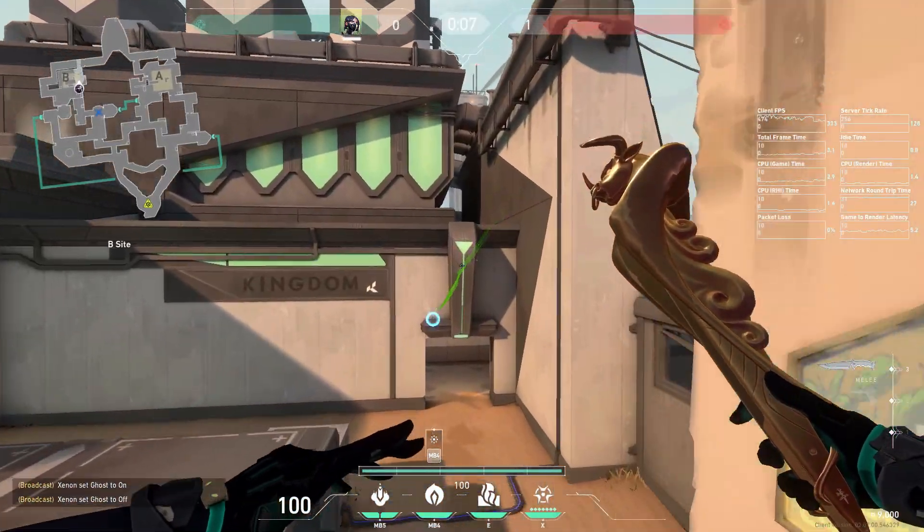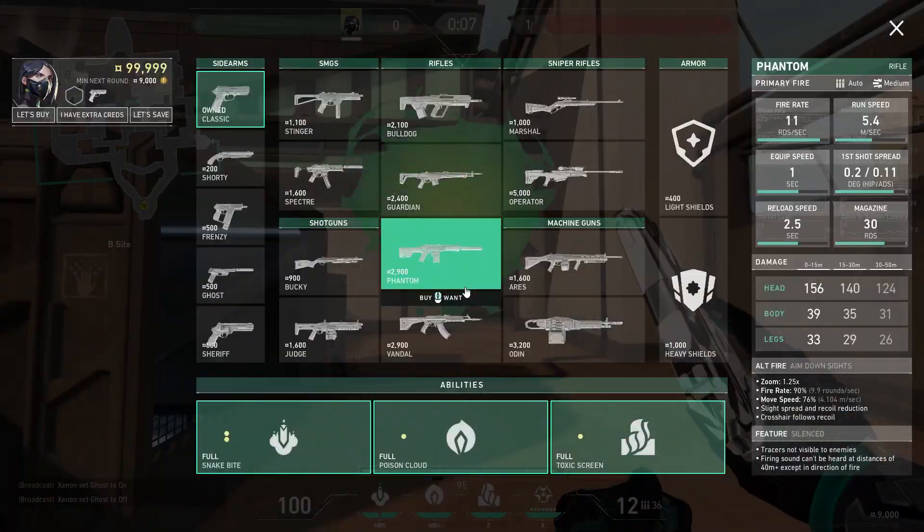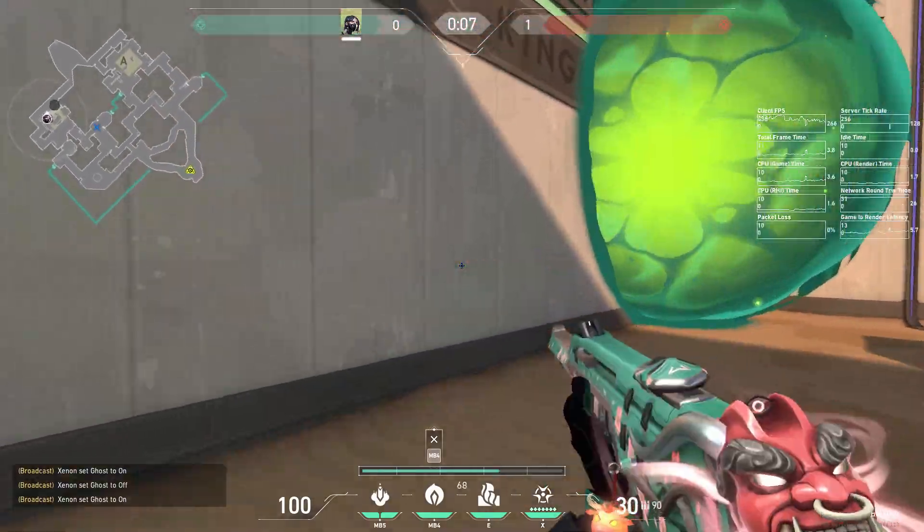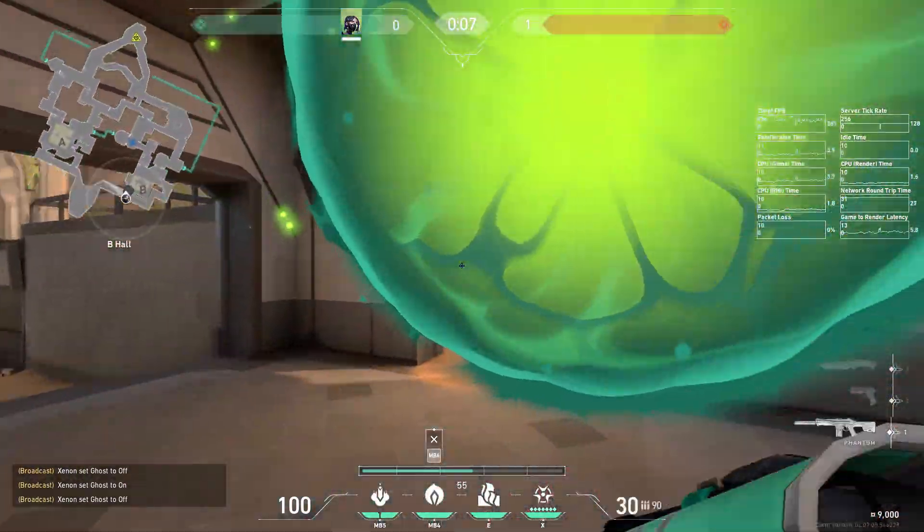It will land to city entrance and it's gonna be a perfect one-way to delay the enemy push. You can hold an angle like this and enemies won't see anything from this position.